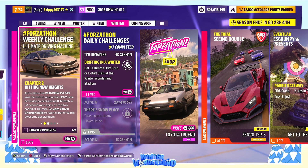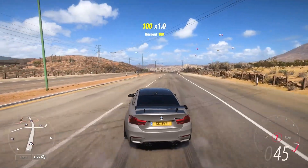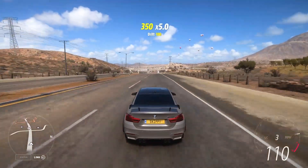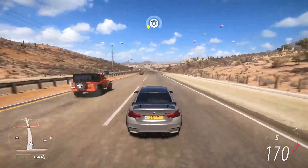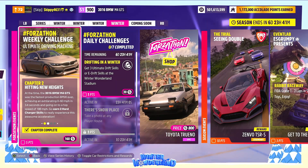You can see in the chapter progress one of two complete. Repeat the process: bring up the revs, let the power rip, get the Burnout skill, keep the BMW moving to earn the Hard Charger skill. Hitting New Heights complete! Note: it didn't flash up with the Hard Charger skill text, but we did get it complete - a Burnout skill followed by a Speed skill will earn you those Hard Charger skills.